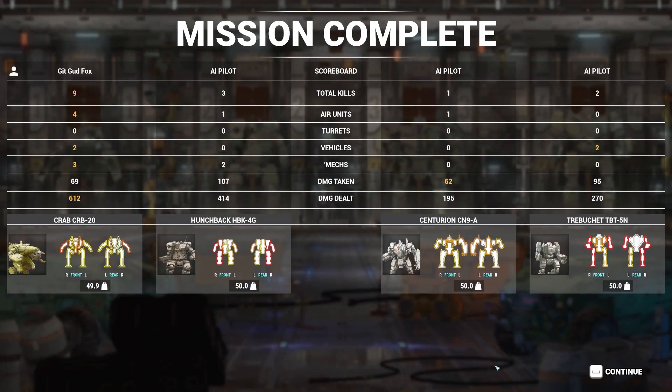Zenko Lance returns home with no component losses, no armor breaches, and light to moderately heavy armor damage. This concludes the battle ROM.